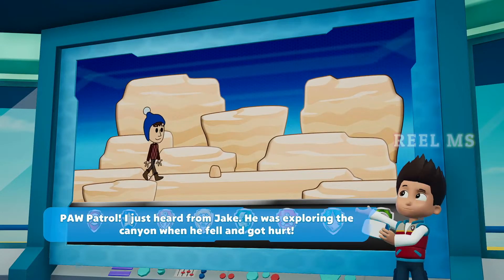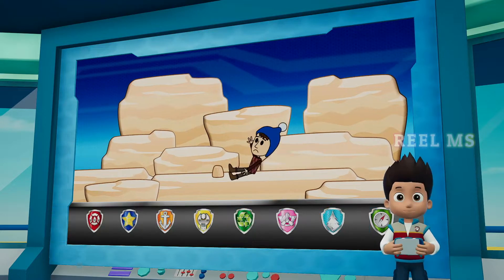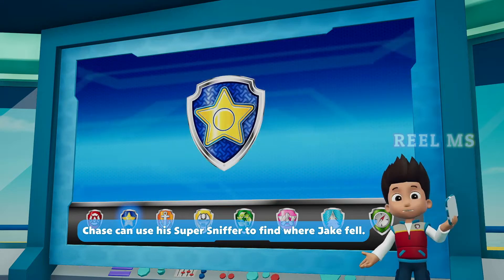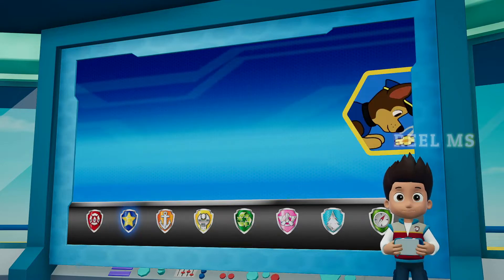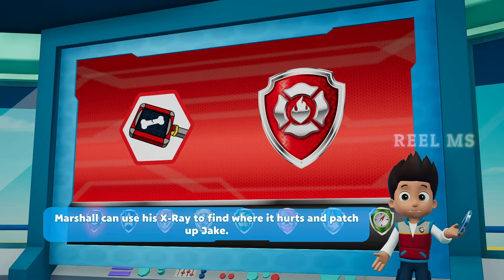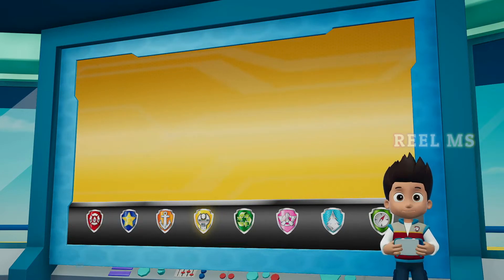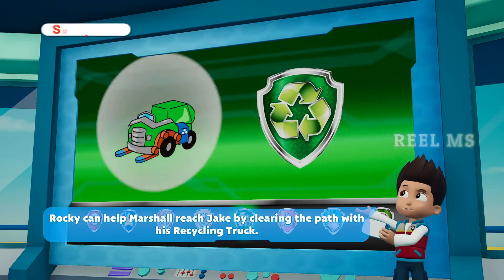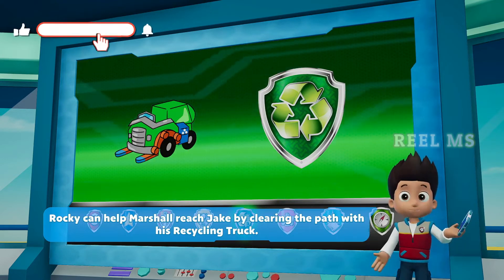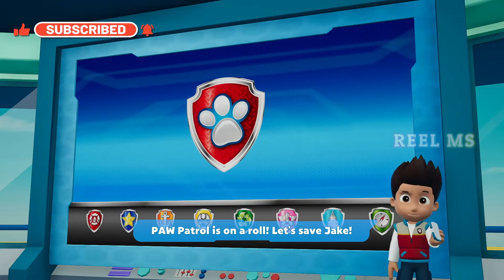Paw Patrol, Paw Patrol! I just heard from Jake. He was exploring the canyon when he fell and got hurt. Chase can use his super scent to find where Jake fell. Marshall can use his x-ray to find where it hurts and patch up Jake. Rubble can make sure the path is clear using his digger. Rocky can help Marshall reach Jake by clearing a path with his recycling truck. Paw Patrol is on a roll — let's save Jake!